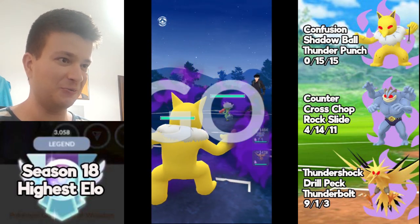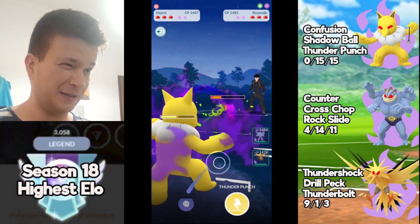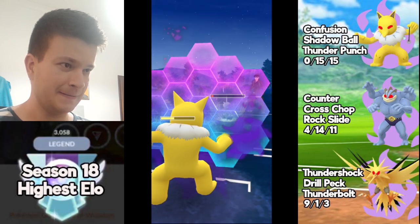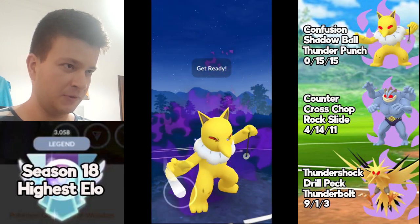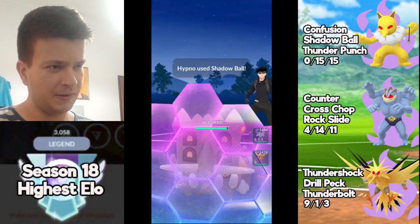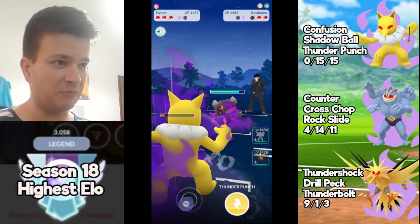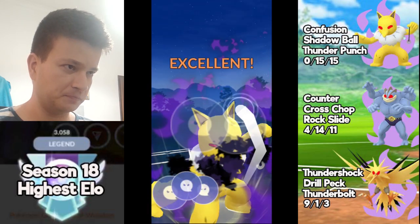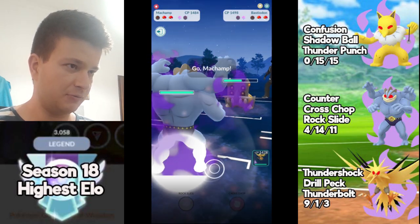So this is staying in with the Roserade with Razor Leaf — really weird. So now this guy brings Bastidon and I have to stay in, because if I bring Machamp immediately, this guy probably has something in the back, or something strong against Machamp, so I have to stay in here.